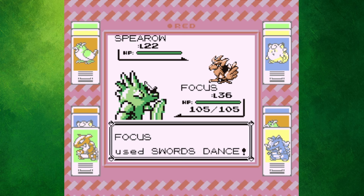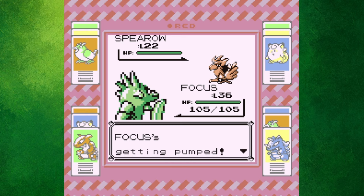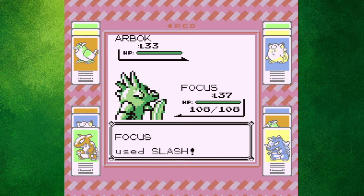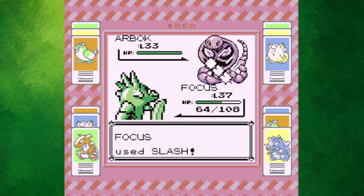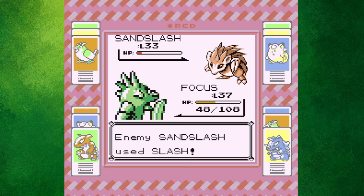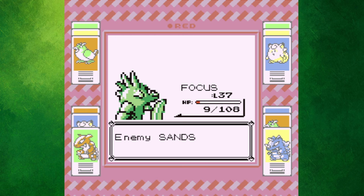By going for Swords Dance and then using Focus Energy, your chances of landing a crit drastically decrease, allowing Scyther to hit this wild Spearow with a non-crit slash and deal more damage than it would have done with a critical slash. Now, you're probably thinking: why would I want to spend all those turns setting up against a level 22 Spearow when I would have knocked it out anyways? Well, while a weak Spearow couldn't withstand one slash from Scyther, other Pokemon might be able to — like this Gym Trainer's Arbok, for instance. You can see that the Arbok is able to live a slash, and his Sandslash manages to survive two of them. But by using the Focus Energy strat, Arbok becomes a one-hit KO, and Sandslash gets taken out by two slashes instead. So although it may be quicker to just attack regularly against trainers that only own one or two Pokemon, the Focus Energy strat can be very useful for longer fights.